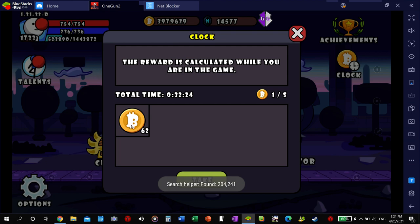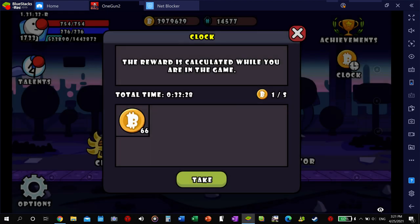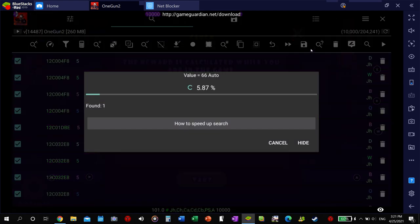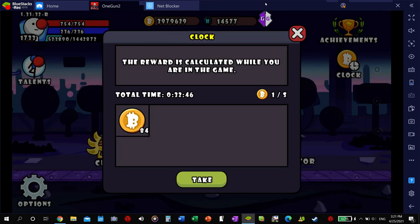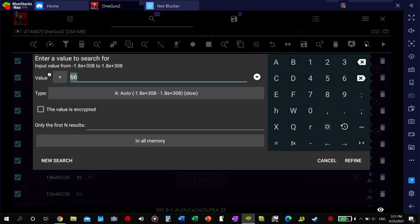Yeah, it did jump, so this is probably not gonna work. But we'll try it again — at 66. I doubt it works because it jumped. Let's try it once more — we're at 86. You know what, I bet it's a split value. Let's try it — 86. Let's try it again — we're at 100. I am gonna get rid of anything that's not a D-word or a float value.